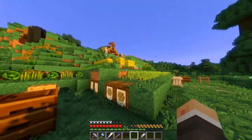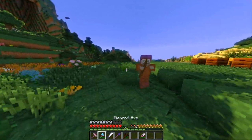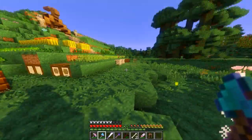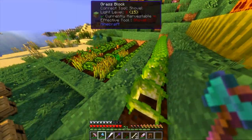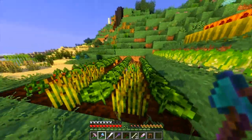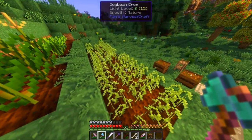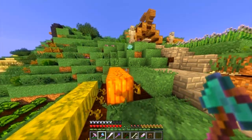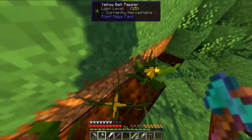We've got some soybeans growing, and then we've got ourselves some tomatoes and some lettuce. Over here we have our bread stuffs — wheat, some more lettuce, and some tomatoes. I'm planning on making us some very very vegan burgers. On this side we have corn, some more soy, celery, beets, pumpkins, melons, onions, bell peppers — just stuff I found along the way.